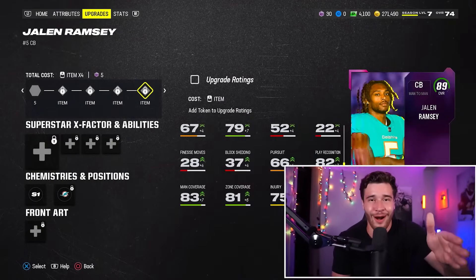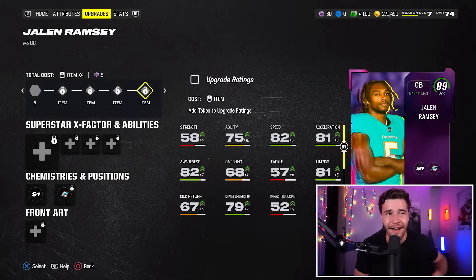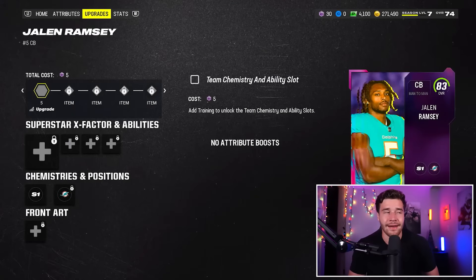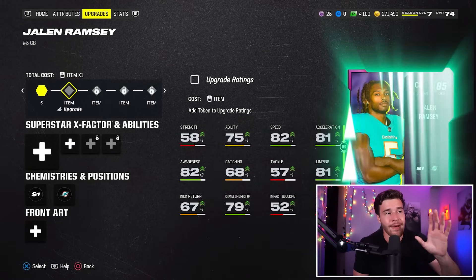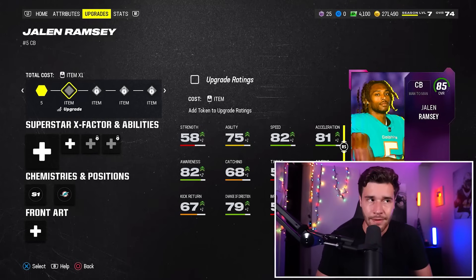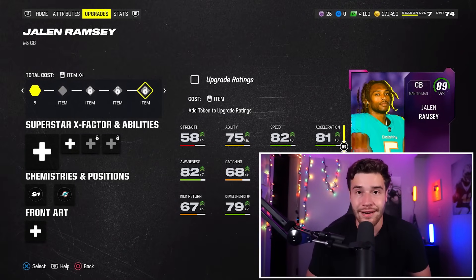He's got 90 man coverage at an 89 overall — that's very nice. So let's talk about what you need to do to make progress on getting this guy from his lower 83 overall all the way to that 89. The way you upgrade this card is simple: go to the upgrades tab, and you're going to need to pick up these Jalen Ramsey upgrade tokens. There are four of them you'll need to get him all the way to the 89.